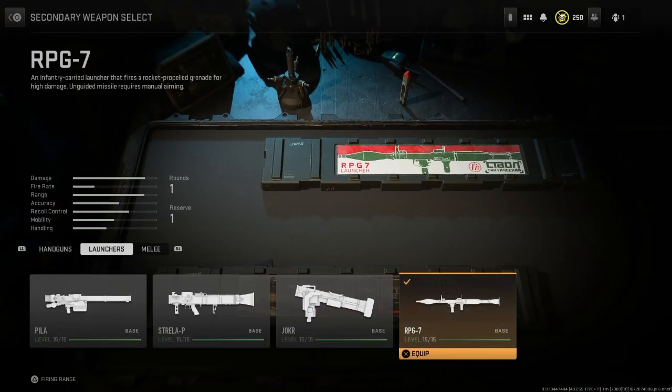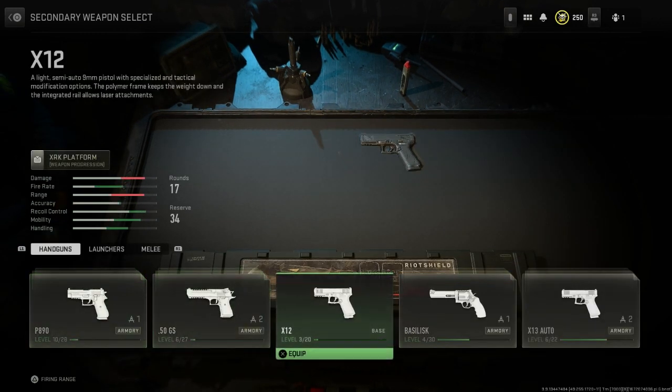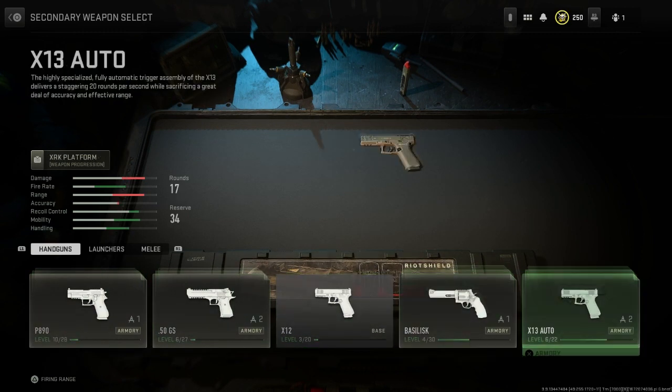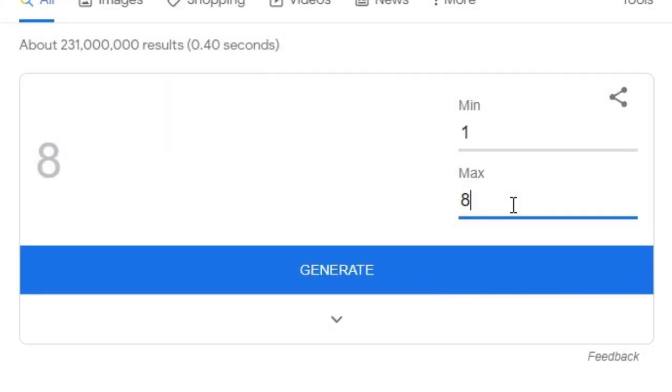Next we have the secondaries. I swear to god if I get something like the rocket launcher... it's out of three, let's see what I get. Oh my god, it's the rocket launchers! And I think it's out of four for the rocket launcher, so I'm going to roll which one I get.